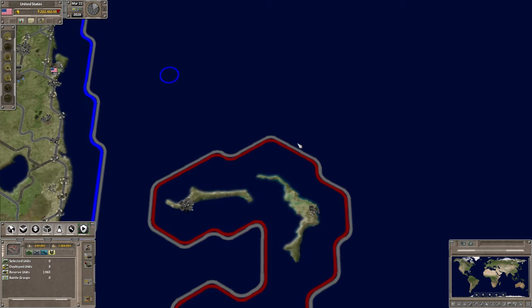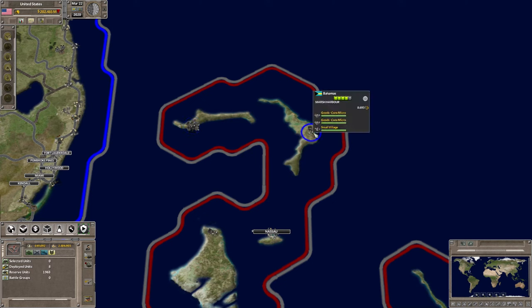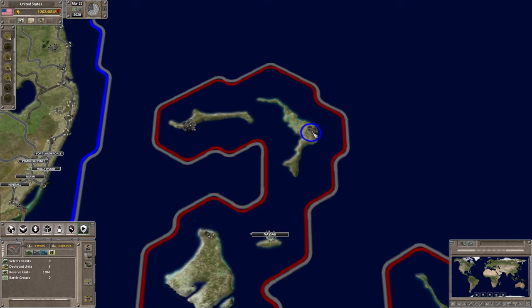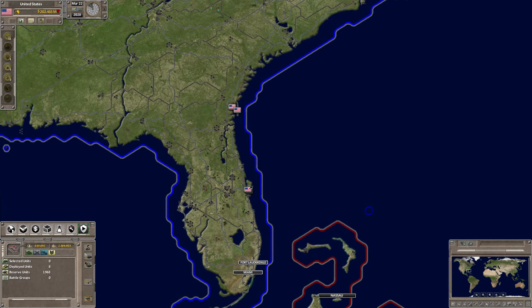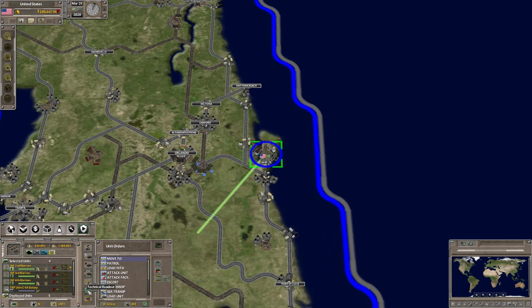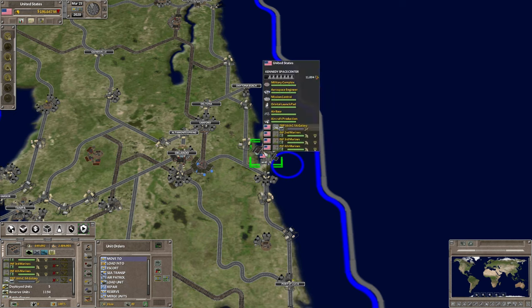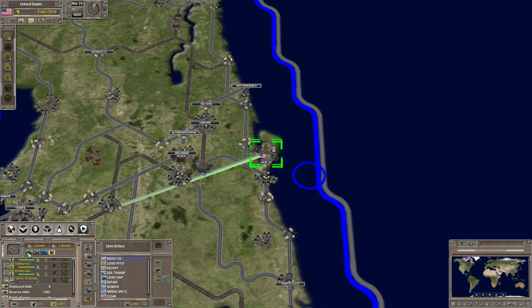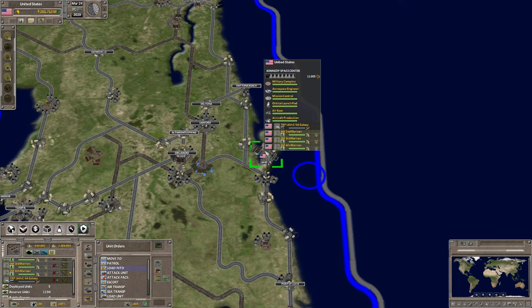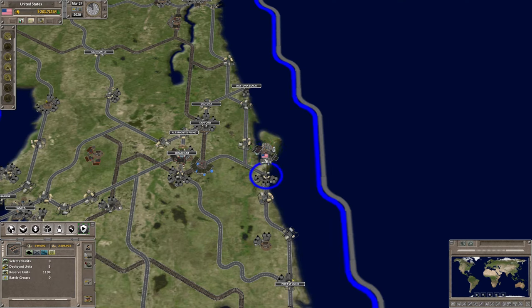For attacking island nations or individual islands that do not have a port — using the Bahamas as an example — Marsh Harbor does not have a sea pier or a port. You have two options. One is to use troops such as Marines. When you look at their tech readout, you see that they can be air droppable and can use parachutes. With a C-5 Galaxy at the same air base, you take the Marines, click Load Into, and right-click on the air base where the transport is — in this case the C-5 Galaxy — then right-click and load. If you had more than one airplane you could choose which one.